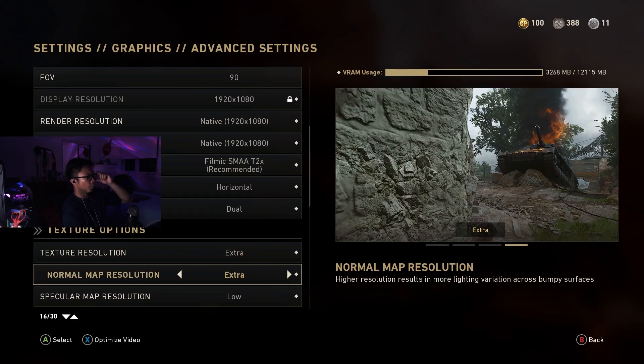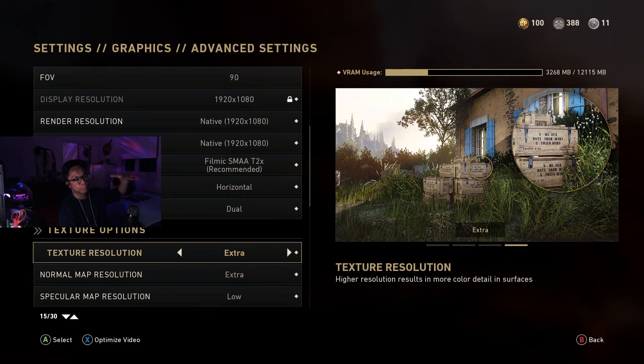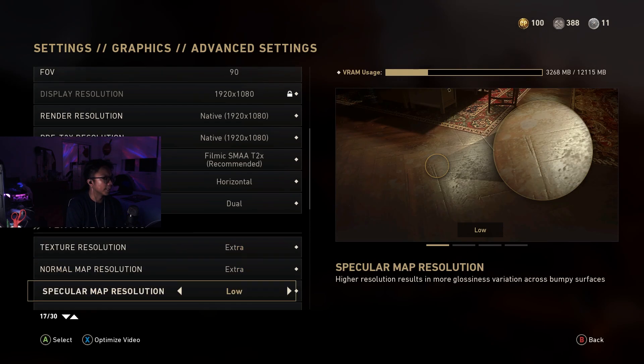For texture resolution and normal map resolution, I would go with extra — that's pretty much the highest setting — so you have the most detail in terms of surfaces and stuff like that.